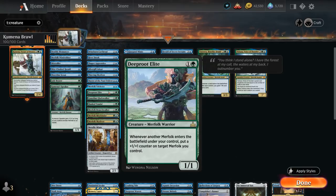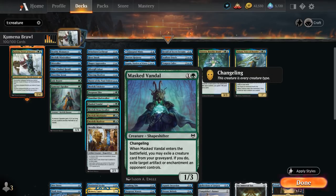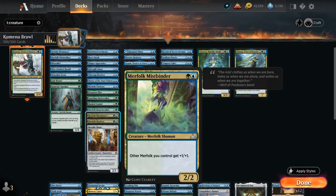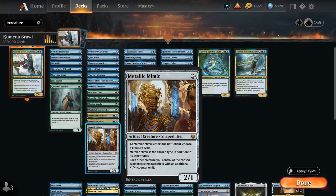Deeproot Elite puts a +1/+1 counter on a merfolk whenever another merfolk enters. Guardian Gladewalker is a 1/1 changeling — counting as a merfolk — that can put a +1/+1 counter on a creature when it enters. Masked Vandal is a 1/3 changeling that exiles an opposing artifact or enchantment by exiling a creature from our graveyard. Branchwalker, a 2/1 that explores on entry. Merfolk Mistbinder is a 2/2 giving other merfolk +1/+1. Stonecoil Serpent-style Skydiver is a 1/1 flyer that puts a counter on a creature and can proliferate for 5 mana. Metallic Mimic, chosen as merfolk, makes future merfolk enter with an extra +1/+1 counter.